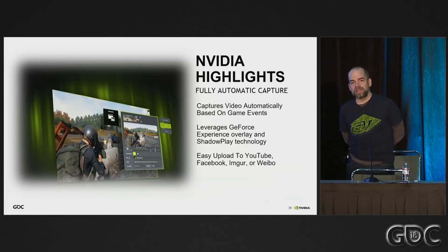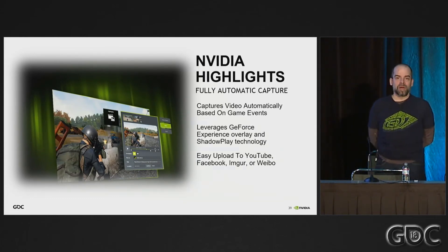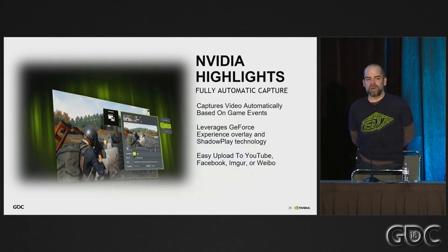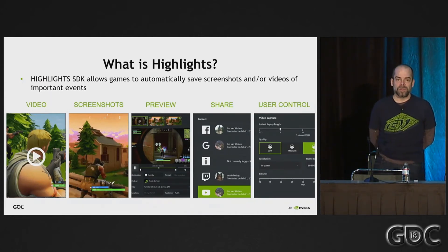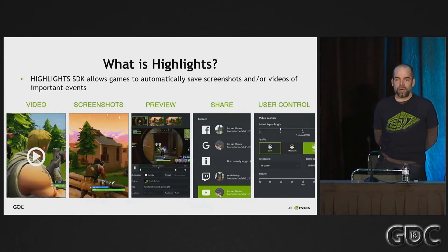At GDC on Monday, we publicly released the NVIDIA Highlights SDK and plugins. Highlights is an automatic video and screenshot capture system available through an SDK. It lets a game automatically capture interesting events in the form of video snippets or screenshots. It also lets the user open a UI, preview what has been captured, and automatically upload those to YouTube, Facebook, Weibo — a Chinese social media site — and Google Photos via animated GIF, or save them to the local hard disk as MP4s for editing or uploading elsewhere. It also allows control over encoding in terms of resolution, bit rate, and quality.